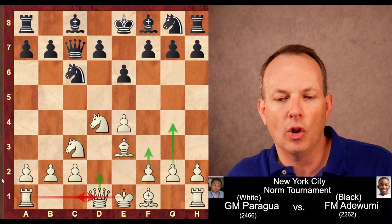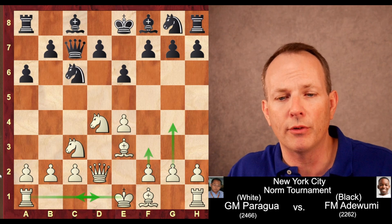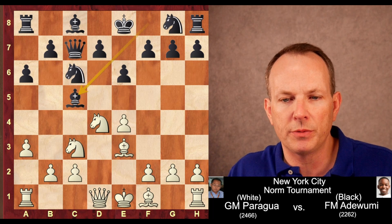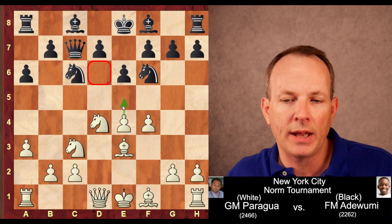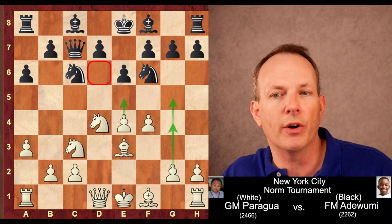A6 is played, but now A3 — a diversion from the normal pattern of Queen D2. A3 basically keeps the bishop from pinning on B4, which can become very annoying after Queen D2 and is a main idea for black. Knight F6 was played. If Bishop C5, you could just wreck the pawn structure. So Knight F6 is played applying pressure to E4. And now F4 — a much more directly aggressive move than the Queen D2 idea.